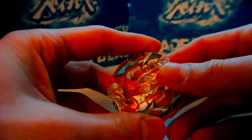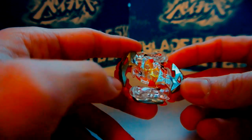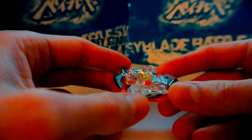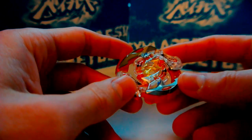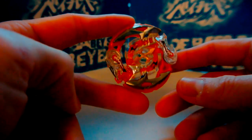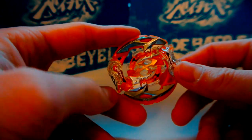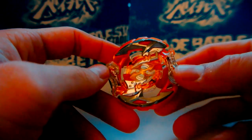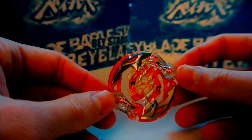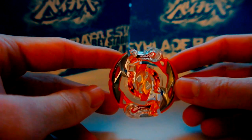So let's start with the layer first. I think it is 19.4 grams — I only remember that because it's the same official weight as Winning Valkyrie, though mine might actually be a little lighter. Aside from the Random Booster, it's been re-released once in the Cho-Z Customized Set in a whitish-gray color instead of orange. This layer is pretty much a direct upgrade over Blaze Ragnarok, which it looks pretty much like.